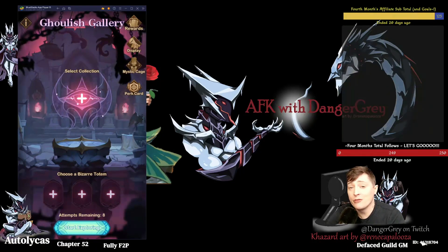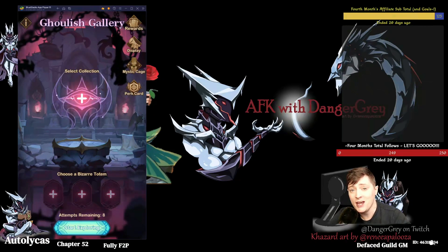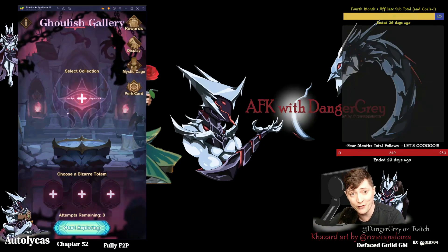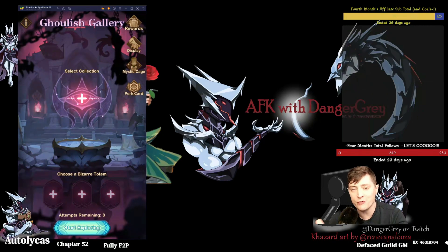I'm just going to break down how this works for you guys really quick — just a basic, here's how this operates. The actual strategy, as far as the best stats and all the best combinations, is going to be something we're going to have to find out together over the coming weeks. But I'm just going to break it down so you understand exactly how the event works and the little bit of strategy we've come up with so far, just working it on test server last week.